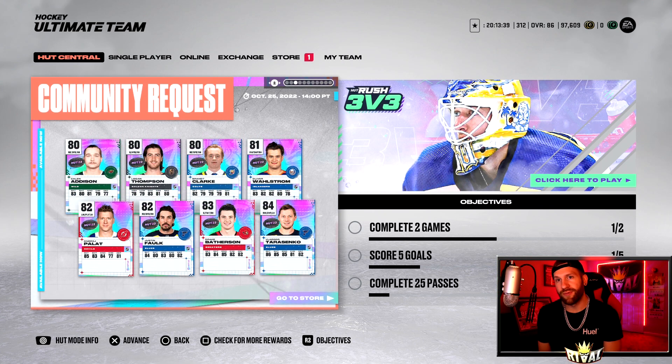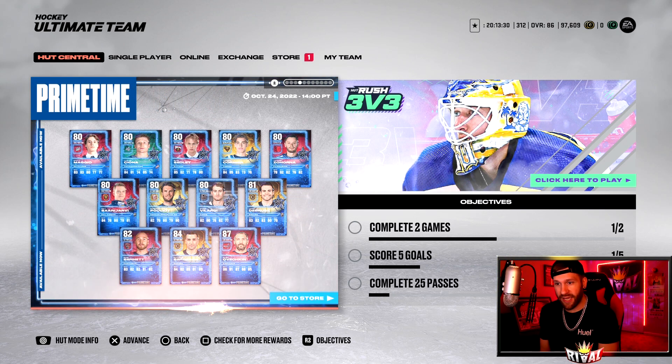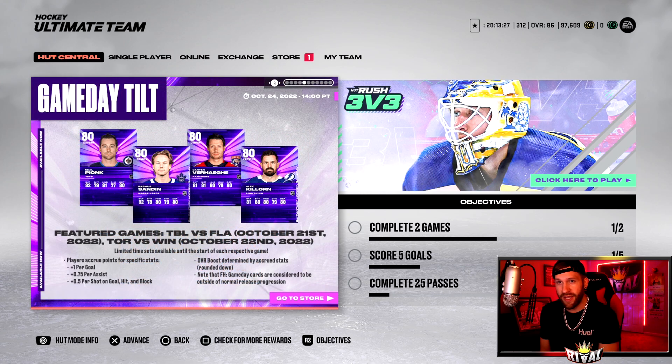We got a batch of Strange Fast Forward cards, and a batch of community request 84 overall Tarasenko — I love the 83, so that 84 probably plays really well. Prime Times came out, you guys saw those already at 87 overall.